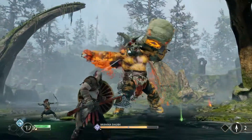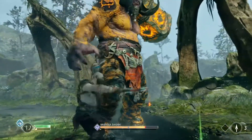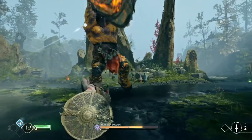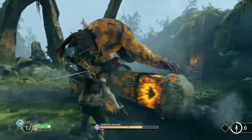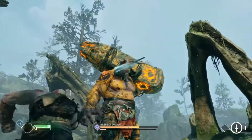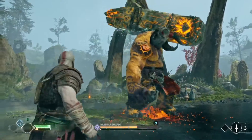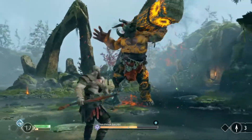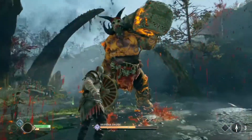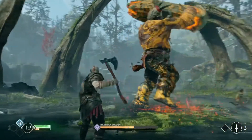With the Leviathan Axe mapped to R1 and R2 for light and heavy attacks — only two attacks. You can throw the axe, and I definitely recommend throwing the axe. That's tip number one: throw the axe as much as humanly possible. Not only can you do major damage, especially heavy damage when you throw it, but if you place it in the right location, pulling it back is one of the most vital things you can do. Try to aim it so you can pull back and hit multiple enemies on the way back.